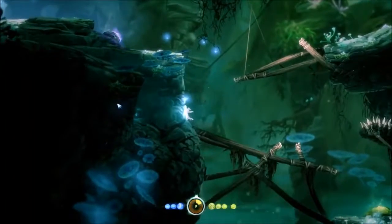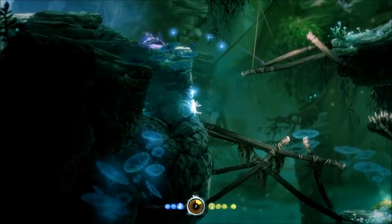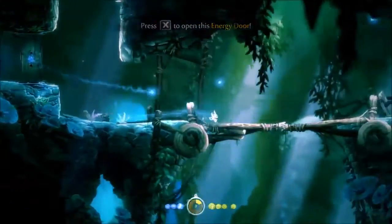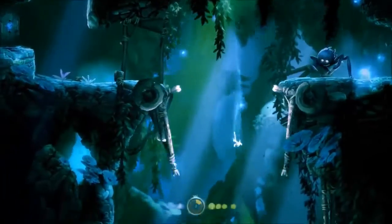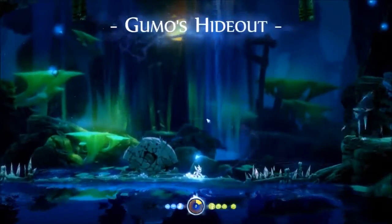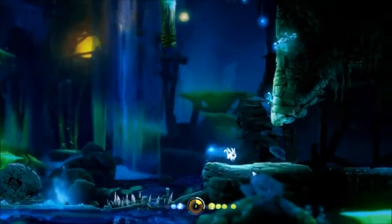So you just dash to the left in this part until you're unable to dash anymore, just spam dashes to get here. And then I just walk right a little bit — kind of do this part by feeling. You don't really need setups for it. Once you fall, hold a save so that you know when you're able to move, and then do that jump by feeling.